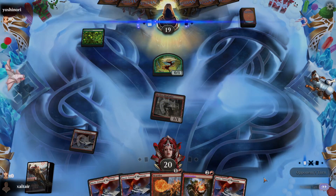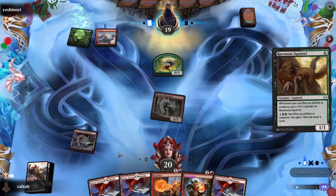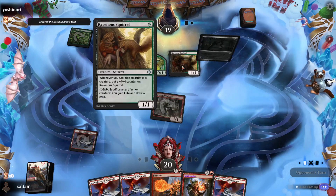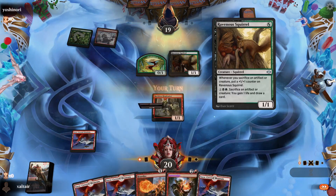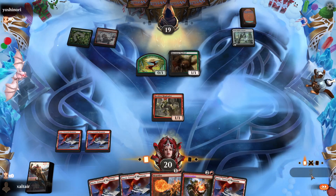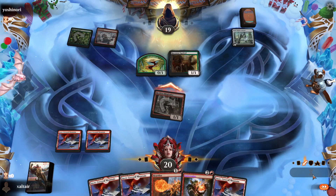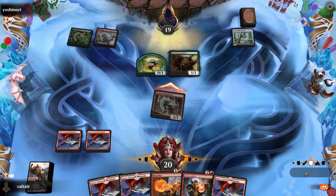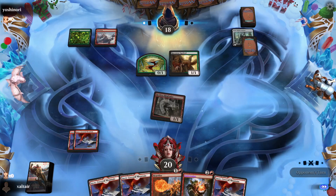Well, this is gonna be bad for them because now if they cast a creature, Guttersnipe is gonna deal two extra damage and we get to kill their creature. So we gotta hope we top-deck something that's not a land. We need another burn spell. Actually our burn spells have to hit a creature because we're playing so many creatures.